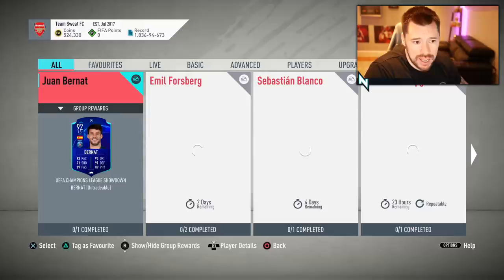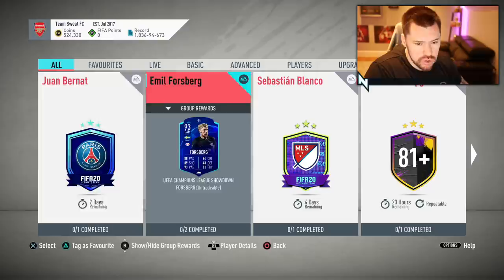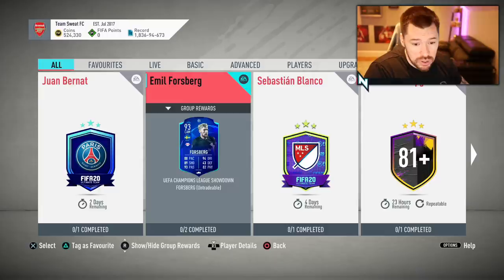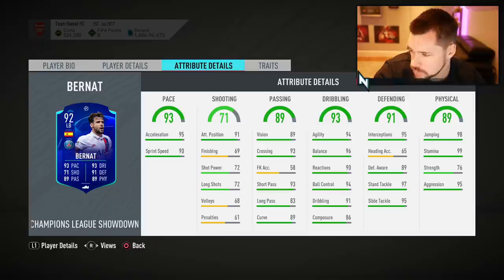Let us have a look today. Juan Bernat and Emil Forsberg — interesting. So it is the PSG versus Red Bull Leipzig matchup. It's a 92 Juan Bernat versus a 93 Emil Forsberg.